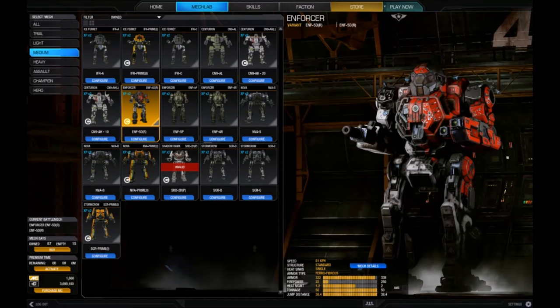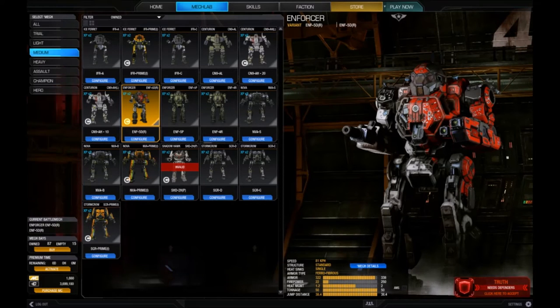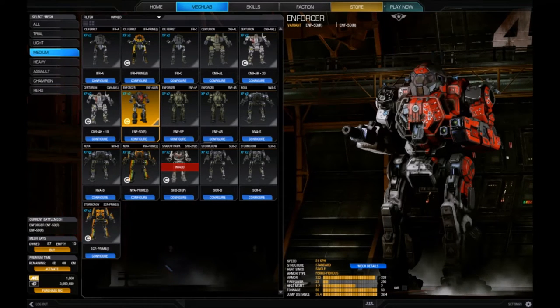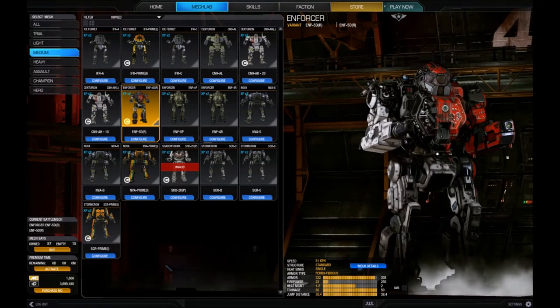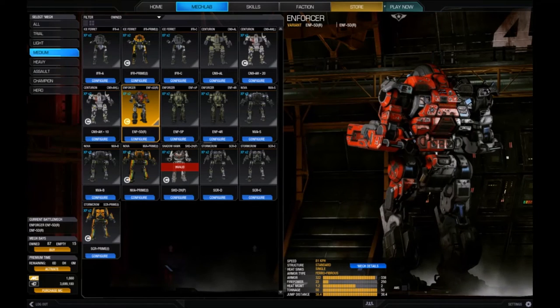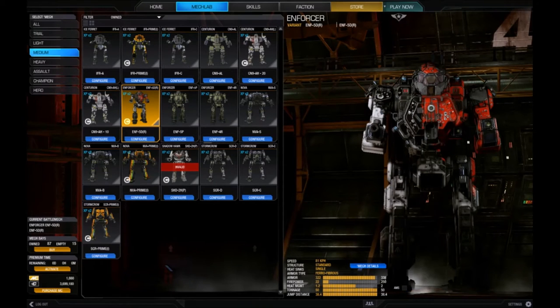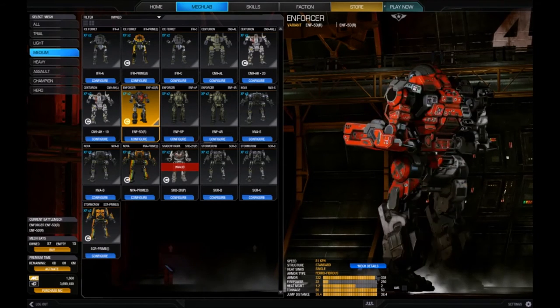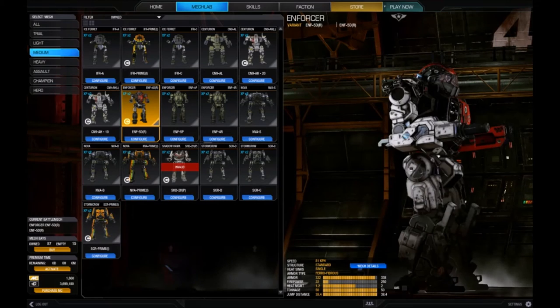It is a medium mech coming in at 50 tons, which seems like a nice midline mech — a little bit lighter than the Centurion and obviously heavier than say a Cicada, so I think that'll help out some folks in Community Warfare. Taking a look at the Enforcer, it doesn't look stupid. With this you get the default color scheme for the Resistance, which I really do like, especially with the battle damage that's already included — to me it adds a nice touch.